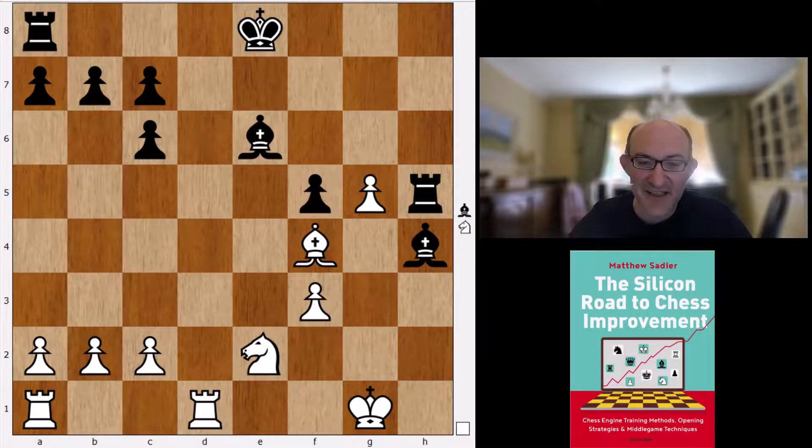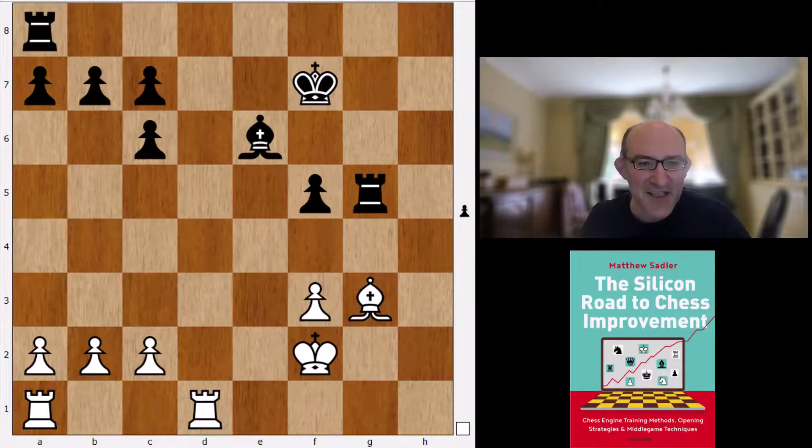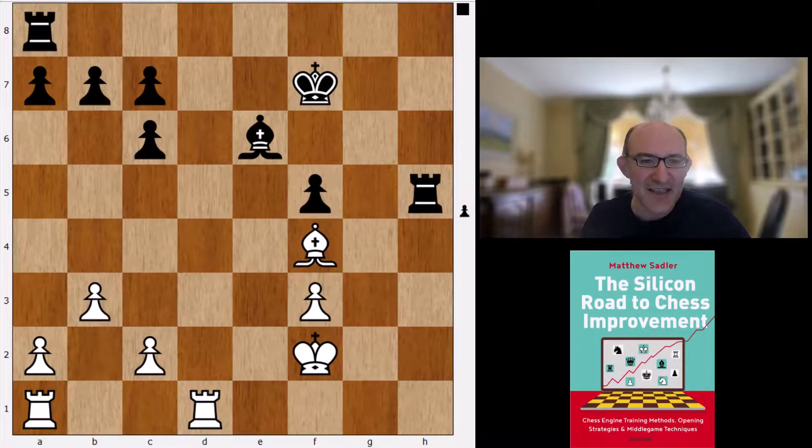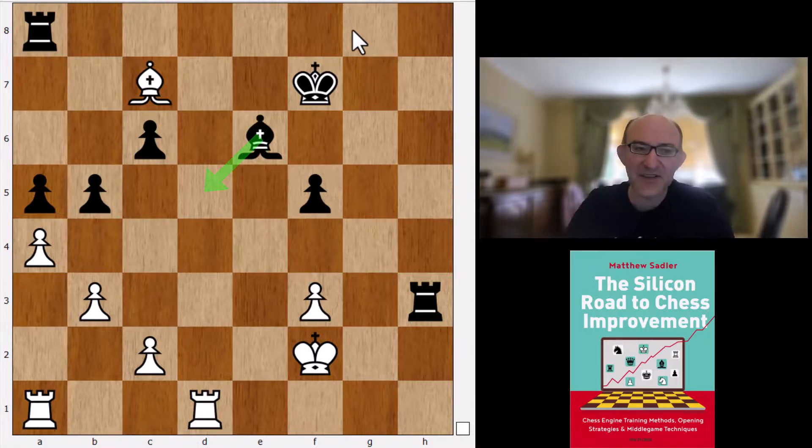Shankland went Kg2, Kf7, Ng3, takes - but this was not very much for White, nor is Stockfish's line either. Black takes the g5 pawn quickly; c7 is always hanging. White can try to claim the dark-squared bishop is better than the light-squared bishop restricted by c4, but Black just plays carefully: b5 stopping c4, a4, a5, takes, Rh3, with ideas like Bd5 and a rook coming into g8. Black has no problems - probably ends up losing one pawn but it's opposite-colored bishops, so no real problems.